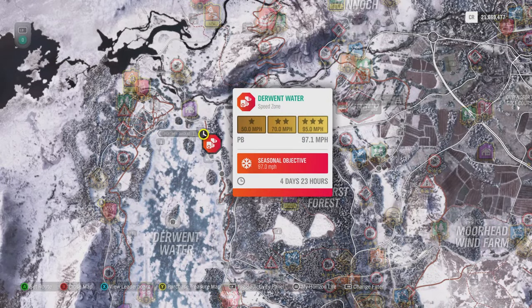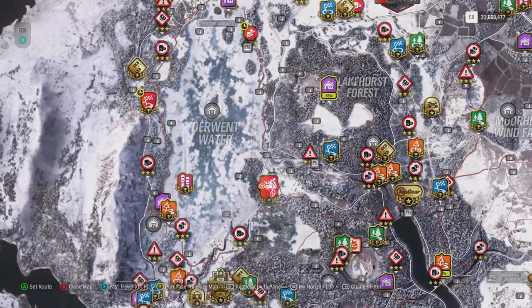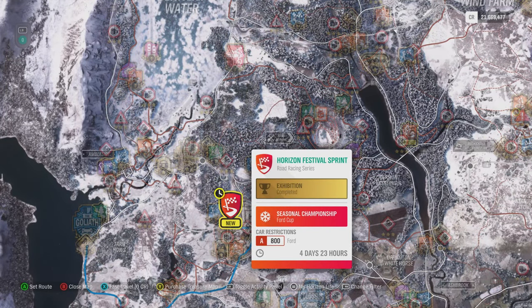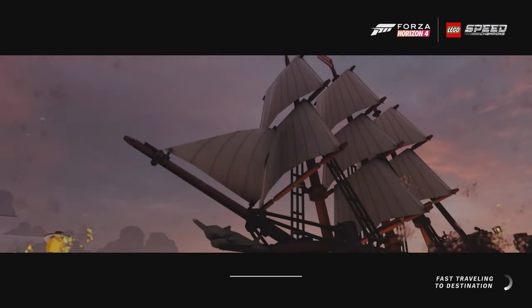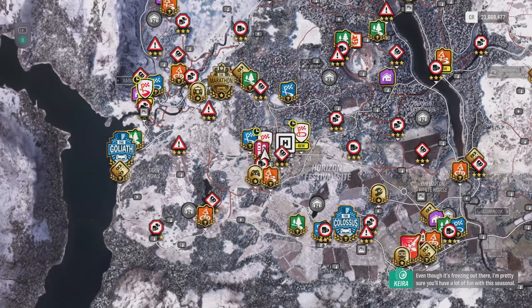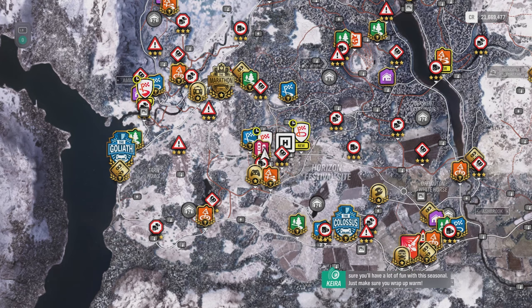This one is missing. I know what car we're going to take but that is for later. The next event is Ford A-class — any Ford. Let's check it out. Even though it's freezing out there, I'm pretty sure you'll have a lot of fun with this seasonal. Just make sure you wrap up warm.